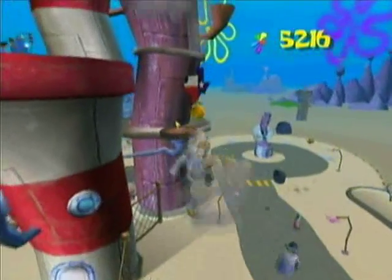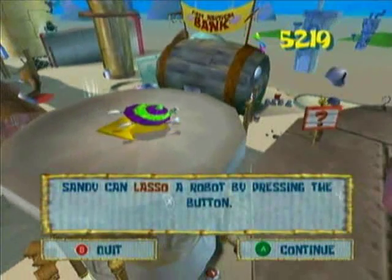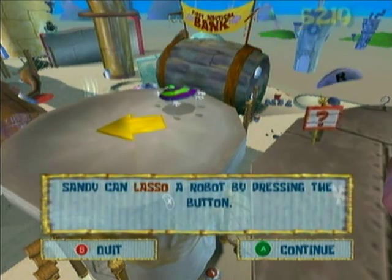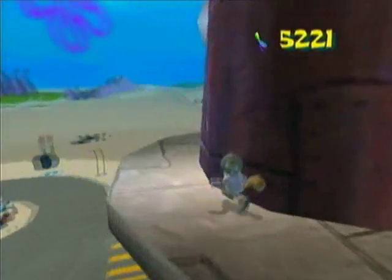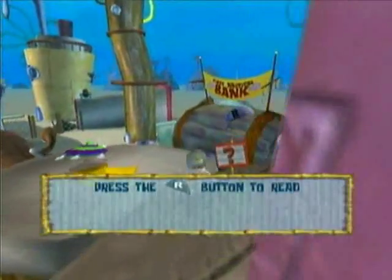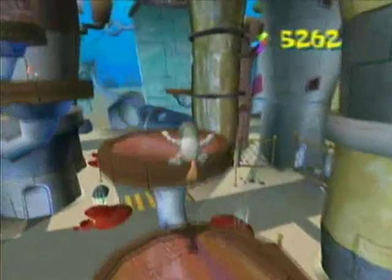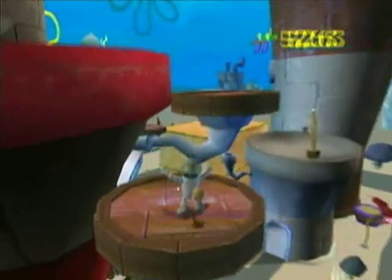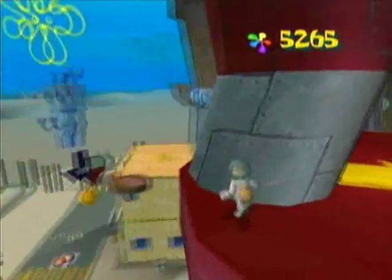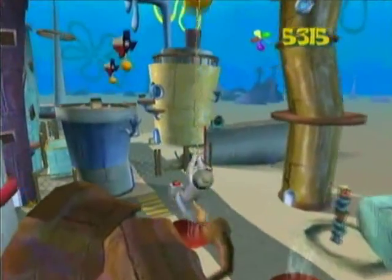If you float in the air and press the X button, you can hang yourself - I mean hang on something - over there. Sandy can lasso the robot by pressing X. You can just hang on that thing and swing around. And you can do it multiple times - press the X button again and again.